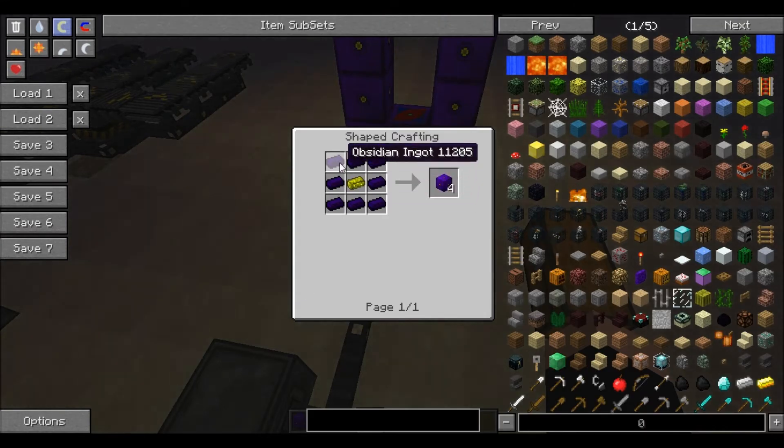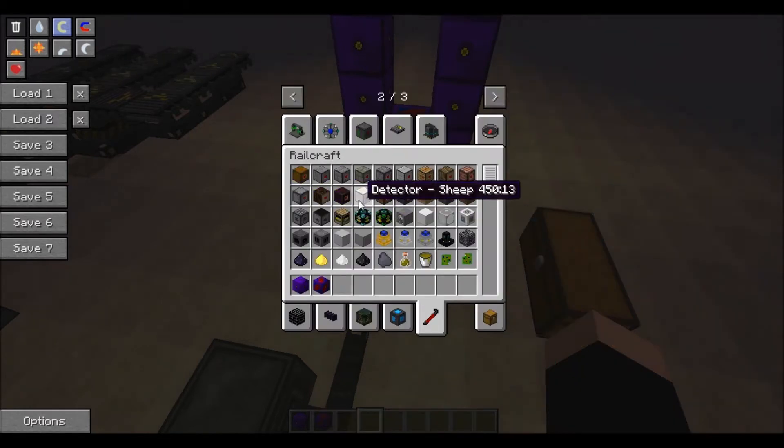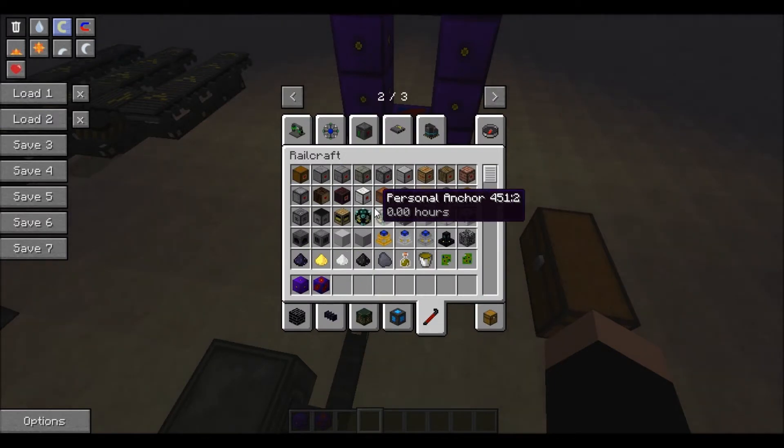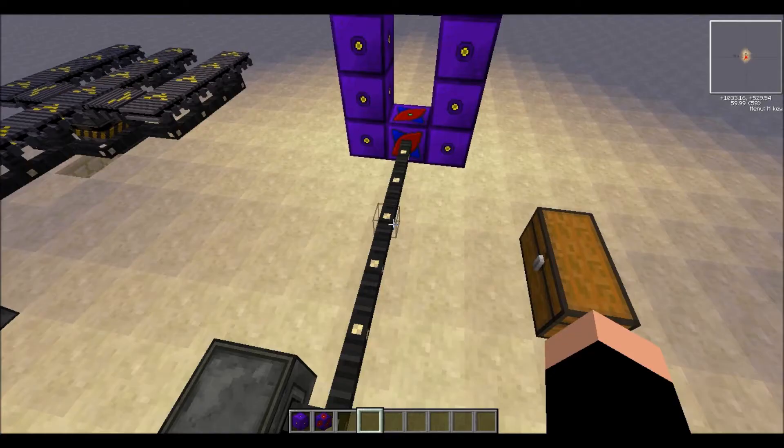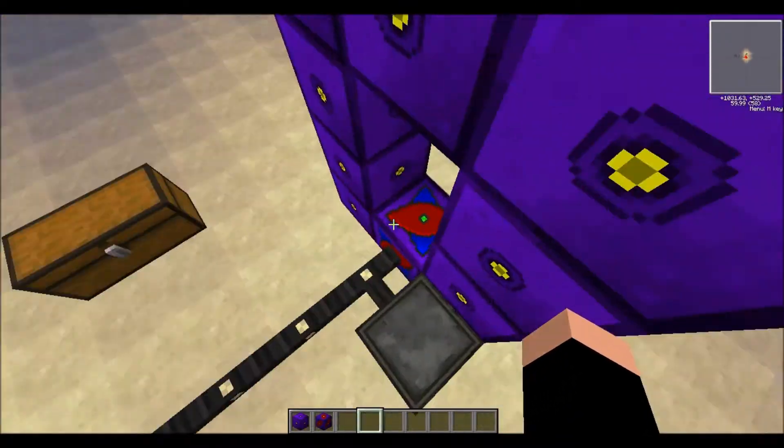To make the teleporter frames, you surround one glowstone ingot with eight obsidian ingots. Then to make the actual teleporter block, you just do one teleporter core, four teleporter frames, and either basic circuits or control circuits. It's the same exact way of teleporting as the old version. If you have questions on that, I made a previous tutorial — I'll include a link down in the description below.